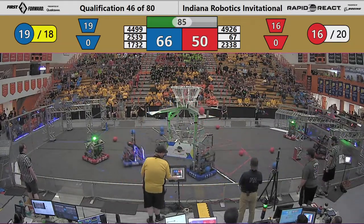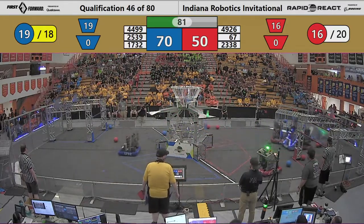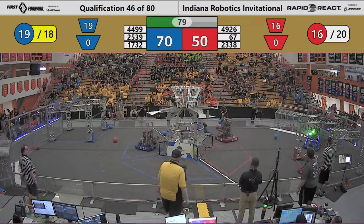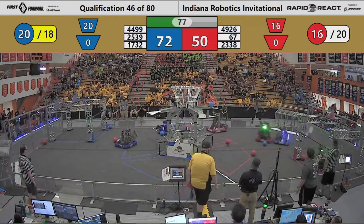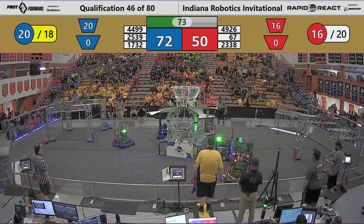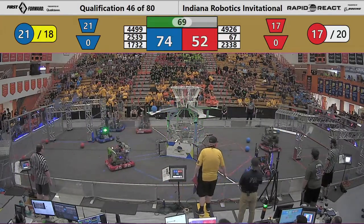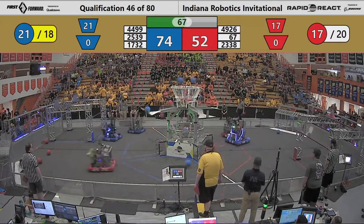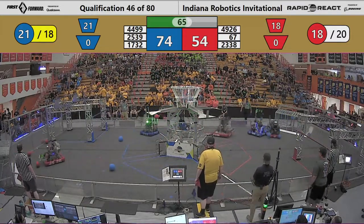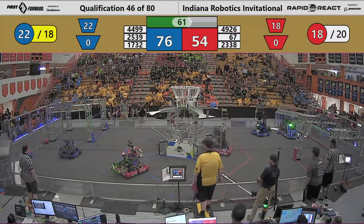Now we've got a foul — this one will be on the Red Alliance, directed to team number 67. Once again, that's a hot team. Blue side of the field now, watching as 17-32 delivers cargo to the upper hub. Two more points for the Blue Alliance. Now to the Red side of the field, riding alongside 23-38.